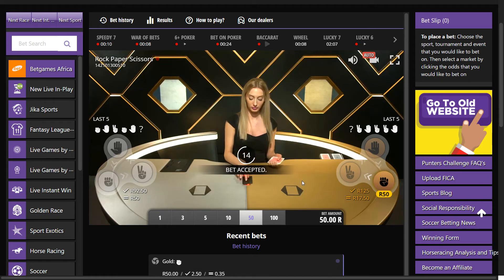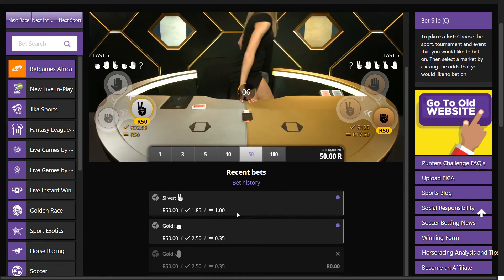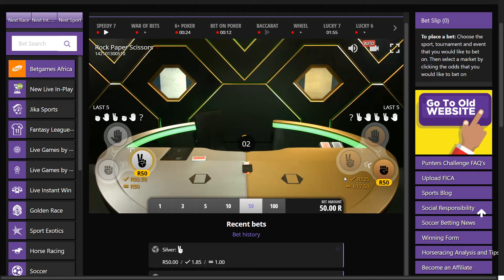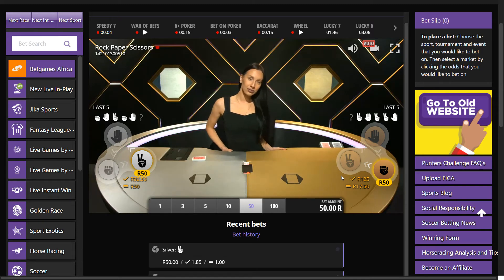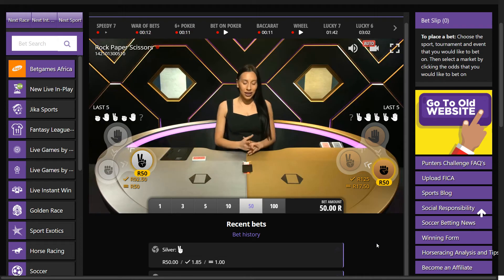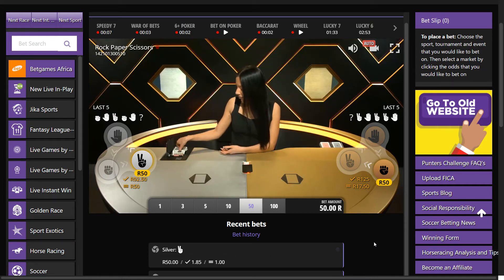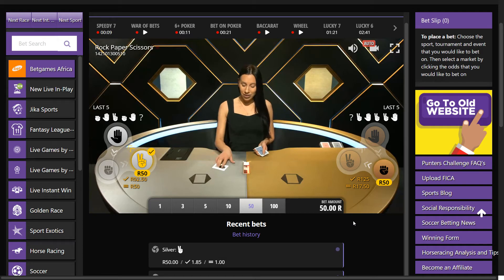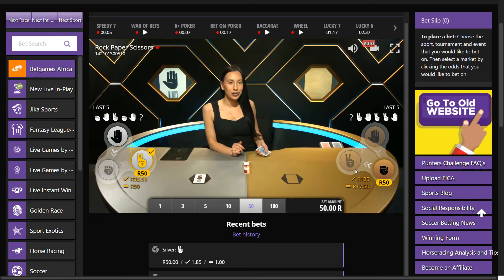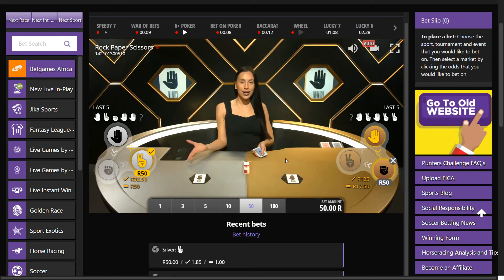I'm gonna go with rock on gold and scissors on silver. If we scroll down you can see the bet history over here. Looks like we've got a dealer change — a new lovely lady comes in. I recognize her from war of bets, I've played with her a few times. She's actually gonna shuffle the cards a bit — a brand new deck comes out, splits the deck. Nice win for us there. Scissors beats paper — we're hoping for scissors over here. Come on give us the scissors! Scissors! Paper — so we lose that one.